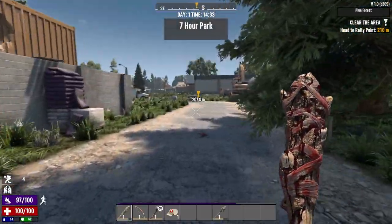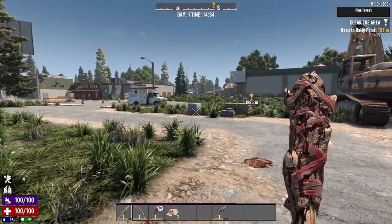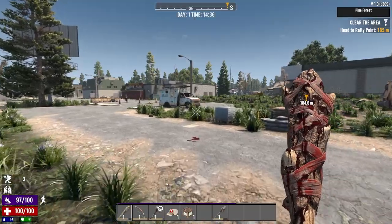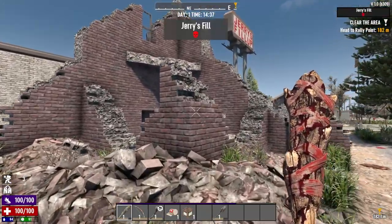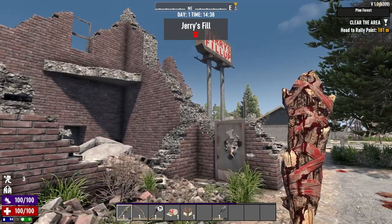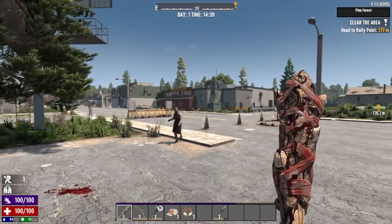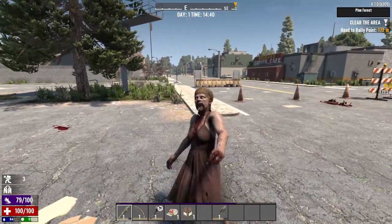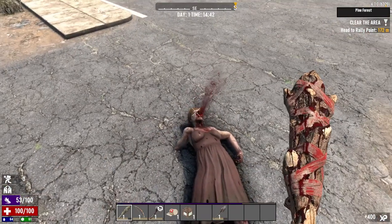Seven-Hour Park, Seven-Hour Park. Let's put the crate down there. We can live right here in this little ruin — these make good horde bases actually. I'll have to think about it. I haven't seen one of those in ages.